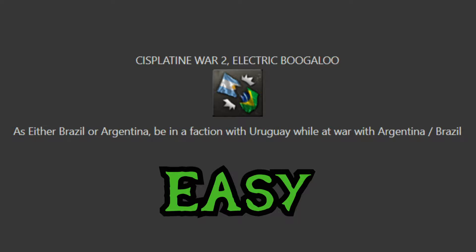CIS Platine War II: Electric Boogaloo. As either Brazil or Argentina, be in a faction with Uruguay while at war with Argentina and Brazil. Sometimes it's hard to judge how easy or difficult achievements are just from the dev diary, but considering pretty much both focus trees have very easy ways to annex Uruguay, I can say it's going to be easy to release them as a puppet, create a faction with them, and then declare war on the other country. For that reason I'm going to say this is easy — I really don't see any issue with this.